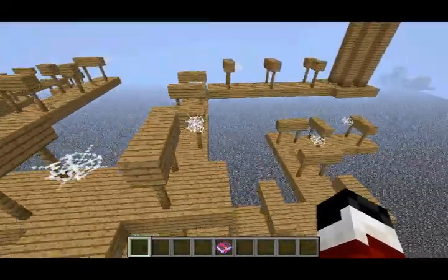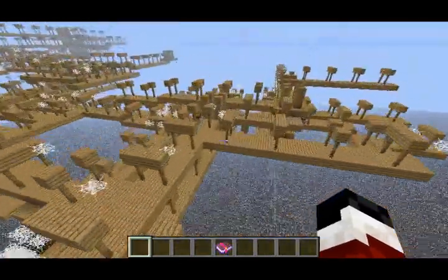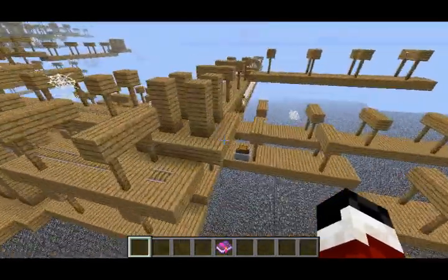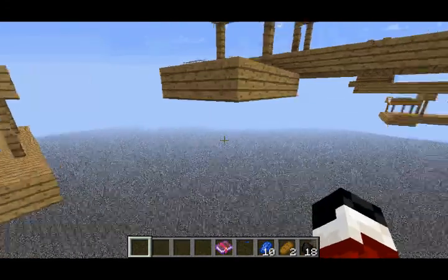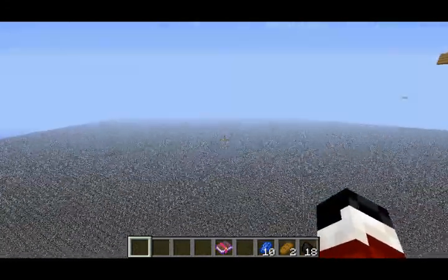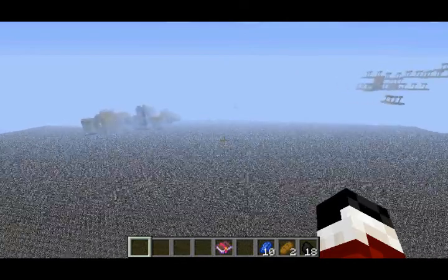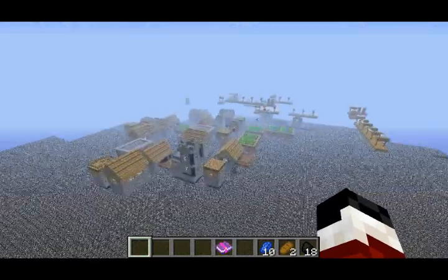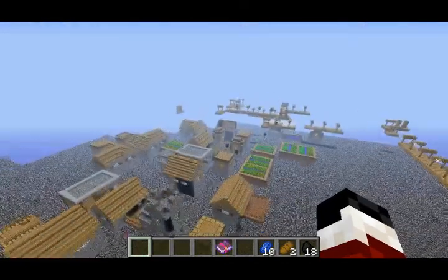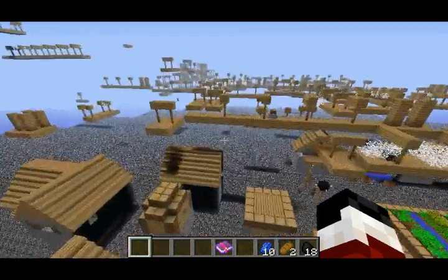So instead of chests, they now spawn with minecarts with chests. They've also apparently added a lot of new death messages for when the player dies. I'm going to read from a list on the Minecraft wiki of some of the new death messages: 'The player fell off a ladder', 'fell off some vines', 'fell out of the water', 'fell from a high place', 'fell into a patch of fire', 'fell into a patch of cacti', 'got finished off by player slash mob using weapon'. Player or mob can be anything like creepers or skeletons, and weapons could be any item in the game.